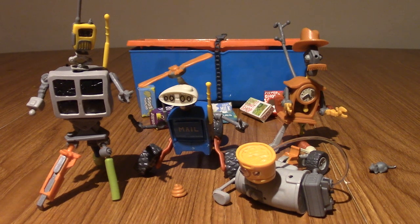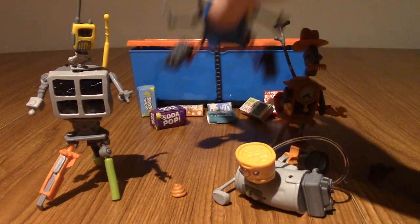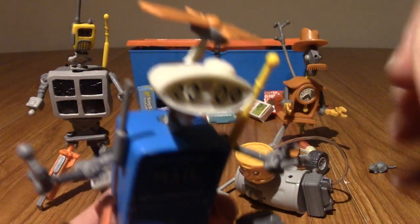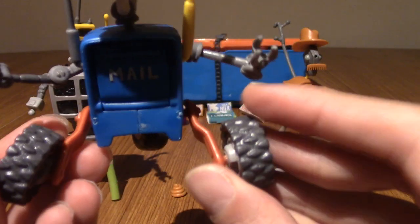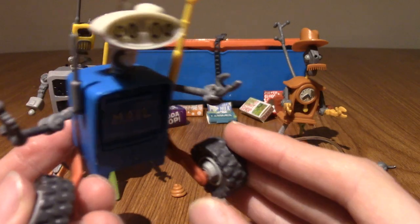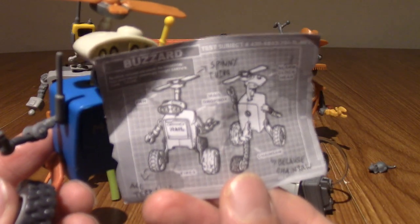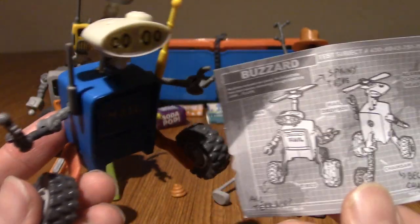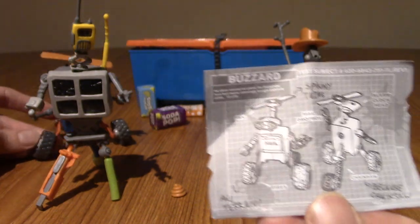Alright, I am back after about an hour of assembling everything. These are quite fiddly figures, to be honest - I'll go through that more in a second. But first we'll take a quick roll call of everyone that's here. First up is Buzzard. He has sort of the alarm clock head, the post box body, and the propellers. The character sheet tells you to put two wheels on the legs and the chainsaw. As far as the arms go, there is some guidance, but it doesn't matter as much. He looks pretty much how he should.